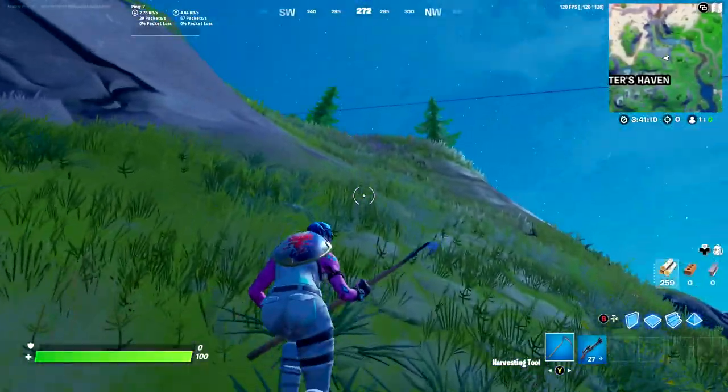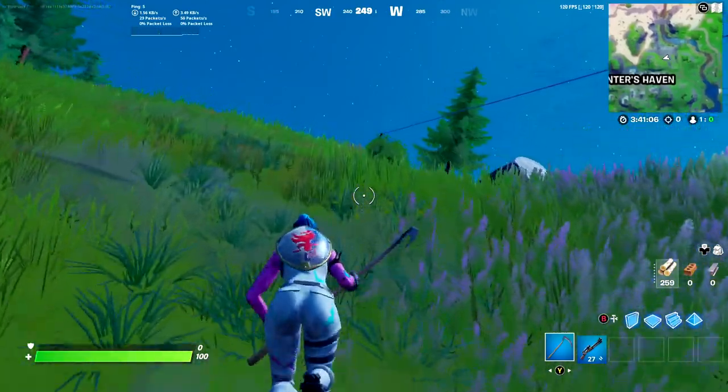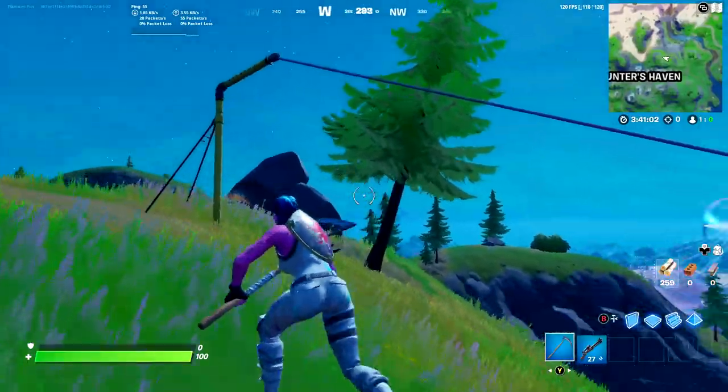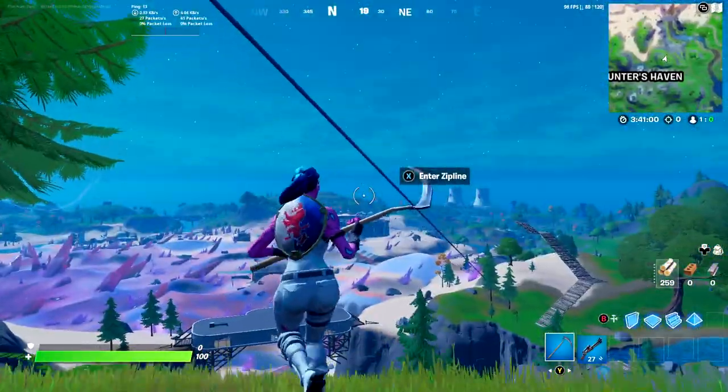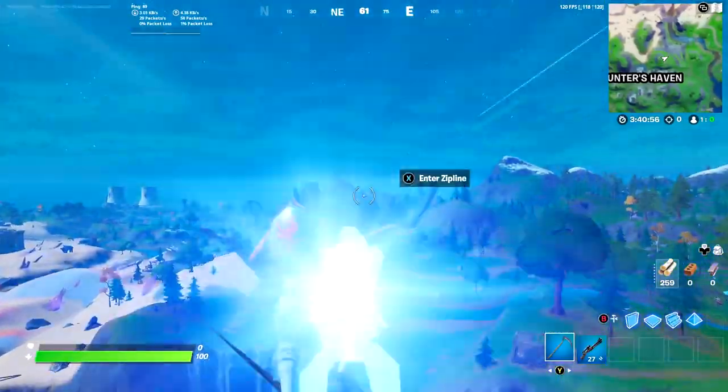What's up everyone, it's Tim here and today I'm going to be teaching you guys how to do the new no fall damage glitch. It's pretty simple to do and after you try it for maybe one to five minutes with this tutorial, you'll be able to do it your first try on every single game. I don't know if you guys are going to be doing sky bases with your friends or not, but this will definitely help you.